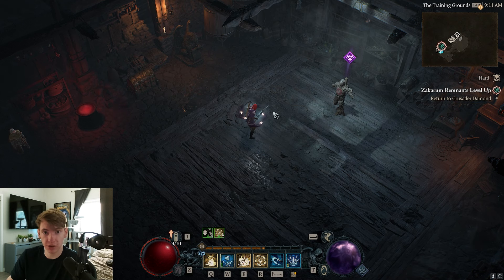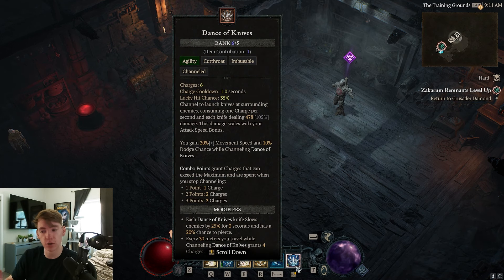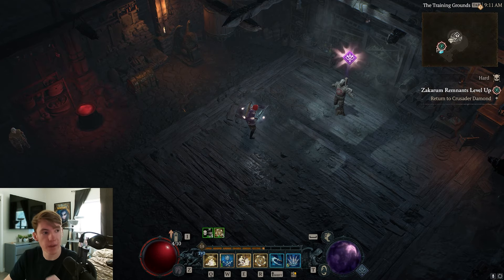The new skill Dance of Knives has a whole bunch of little synergies you can take advantage of and it just does crazy damage right out of the gate.